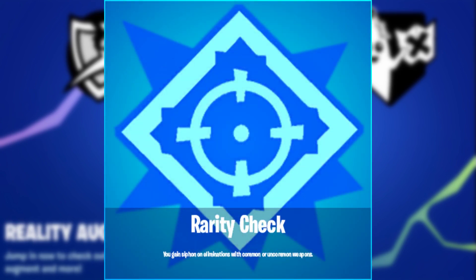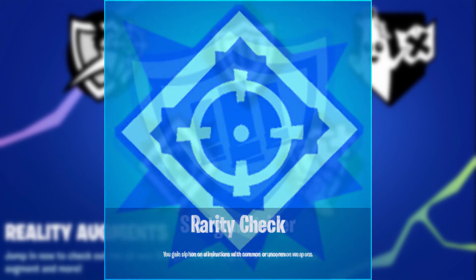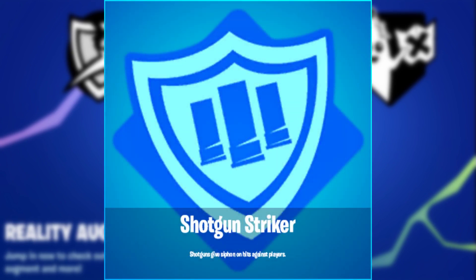Augment number two is Rarity Check, which means you gain siphon on eliminations with common or uncommon weapons. So whenever you use common or uncommon weapons and eliminate somebody, you will siphon HP or shields, which is pretty broken in my opinion.